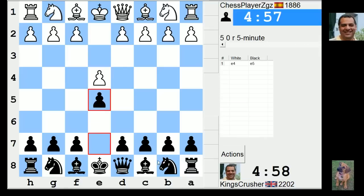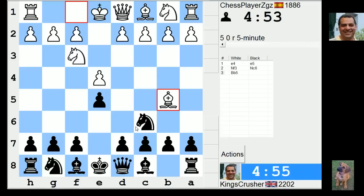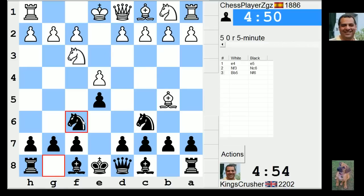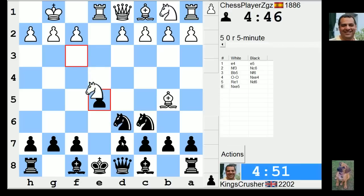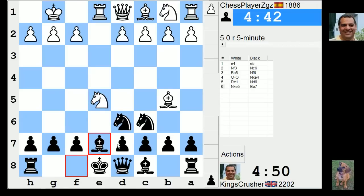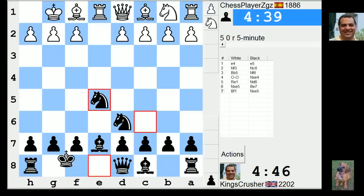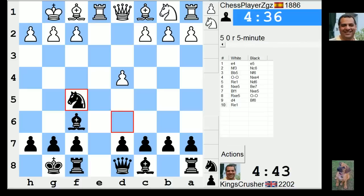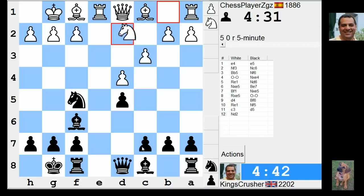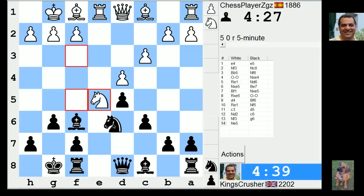I'm going to play e5 and Nf6 — solid, classical. I'll take f6 first, then I've got Bf6 later. This is dull. I've got d5 and it looks as though I've got a solid position. Nothing too fancy at the moment, but I want to be aggressive later with the pawn structure. That's going to be possible to be aggressive later even in this pawn structure.